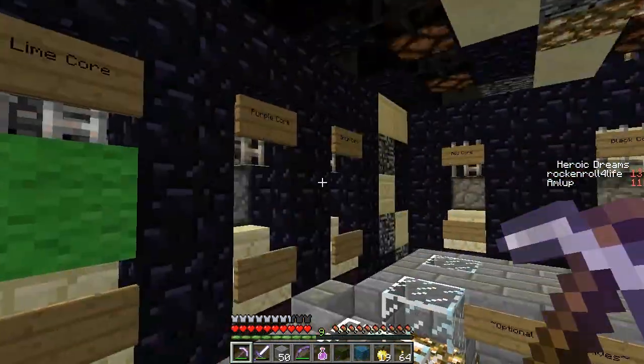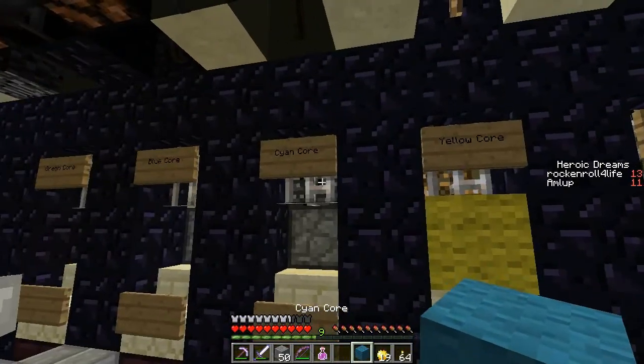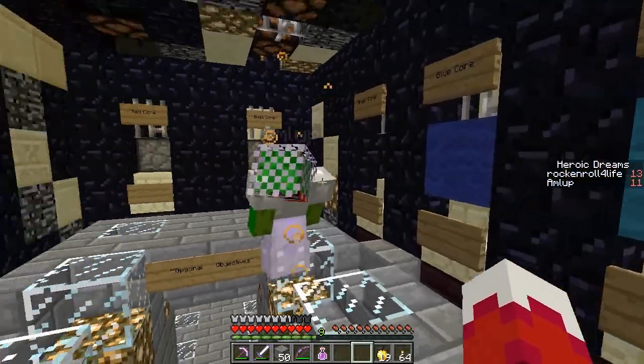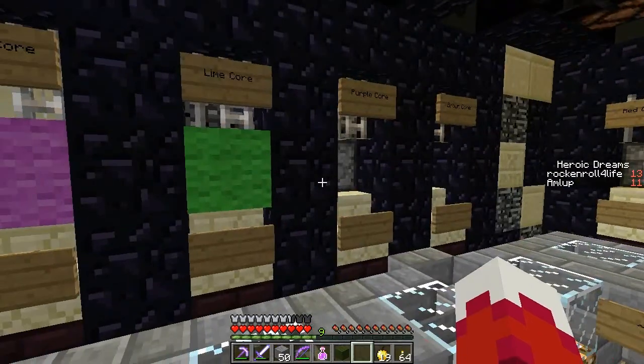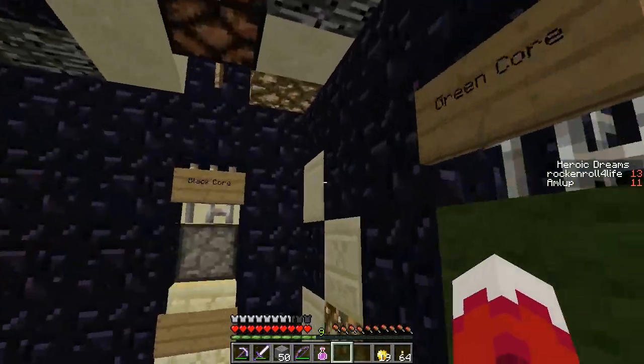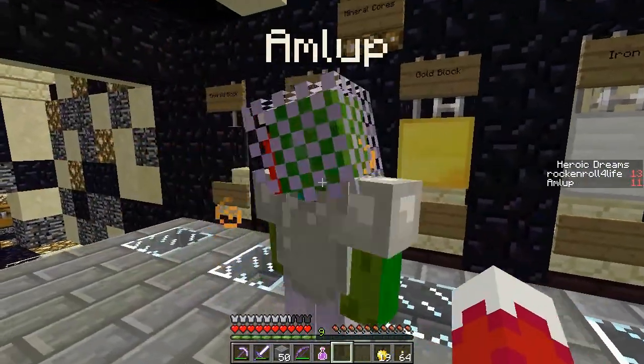Alright, we're back! So we've got some fancy wools to put in the monument. So let's place this cyan core, and the blue one, and the green one... and the gold block, which goes down here. Awesome.